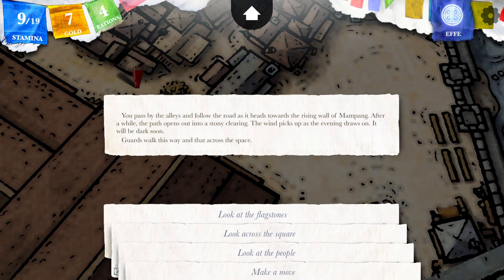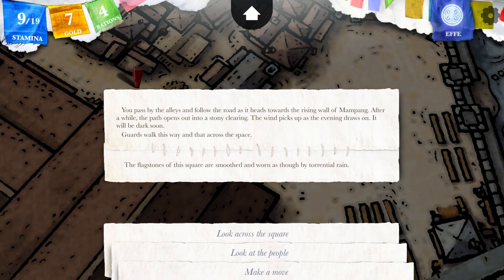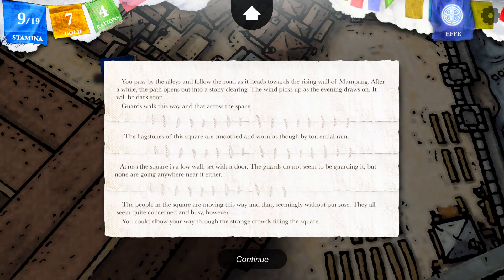You pass by the alleys and follow the road as it heads towards the rising wall of Mapang. After a while the path opens out into a stony clearing. The wind picks up as the evening draws on — it will be dark soon. Guards walk this way and that across the space. The flagstones of the square are smoothed and worn as though by torrential rain. Across the square is a low wall set with a door. The guards do not seem to be guarding it but none of them are going anywhere near it either. The people in the square are moving seemingly without purpose but all seem quite concerned and busy.